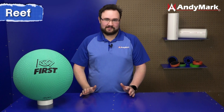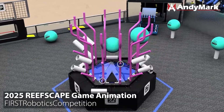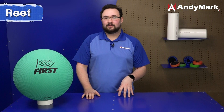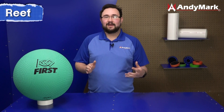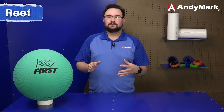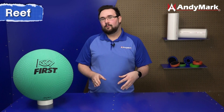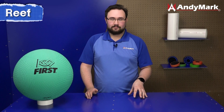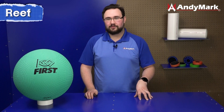The reef is a particularly interesting challenge because there are three different angles at which you should be scoring on the avid branches or the trough. L4 and L1 are at completely different scoring orientations to L2 and L3. So your mechanism will have to be adaptable to each of these different locations, or you'll have to have multiple mechanisms. The reef does get quite high, with the top branch of L4 being about six feet off the carpet. The height variation is a particularly difficult challenge for FRC teams to face when approaching the reef.